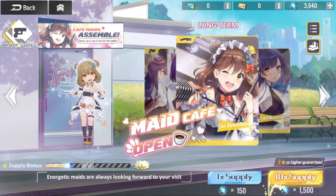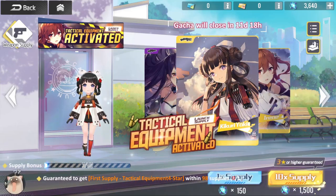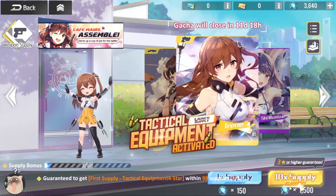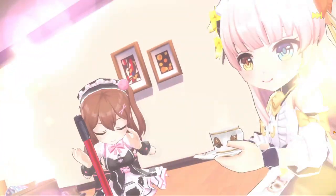There are two banners going on right now. You have the Maid banner, which is a long-term banner, and then you have the event banner called Tactical Equipment. I think this is the best one to go for so you can get characters that help you with the event and get better drops. Let's go ahead and do a ten-pull using some cash shop currency — free to play, by the way.